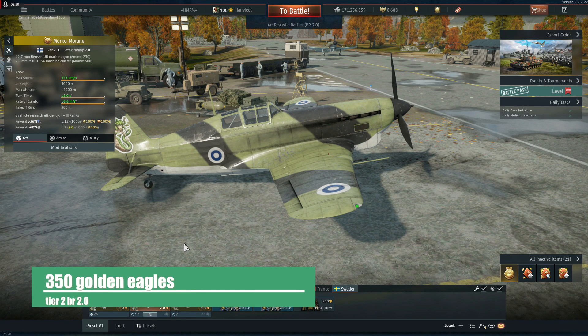Instead, the beautiful Marcó Moron — look at this thing, isn't it lovely? When this was first put into the game it was more than a little broken. It's not quite as broken now but it is still quite good. I'll put up the GE cost on the screen. Honestly, good plane — that 12.7 hits like a 20mm. Split your guns, use the 12.7 for your main damage, use the little pew-pew if you need to kill some ground targets.